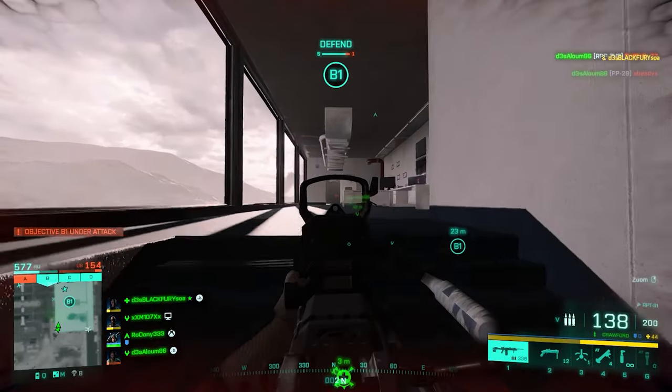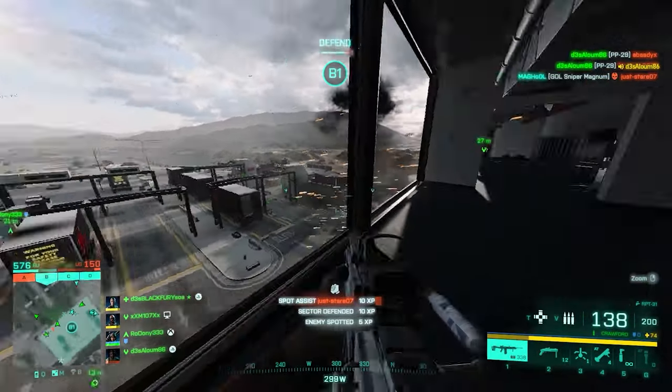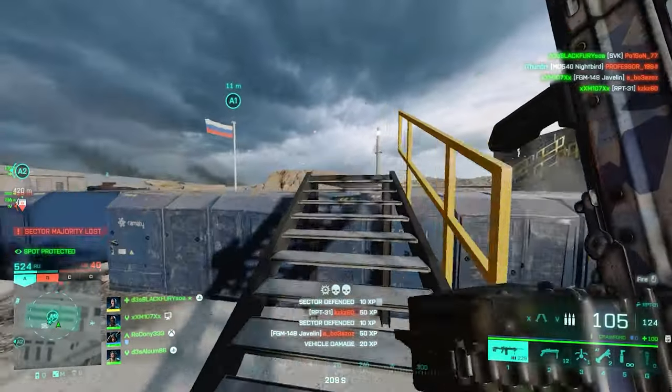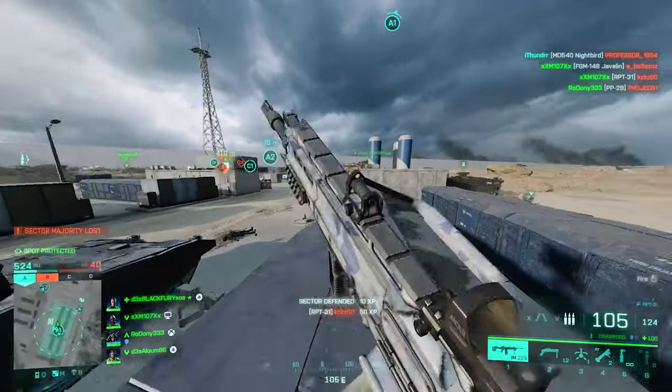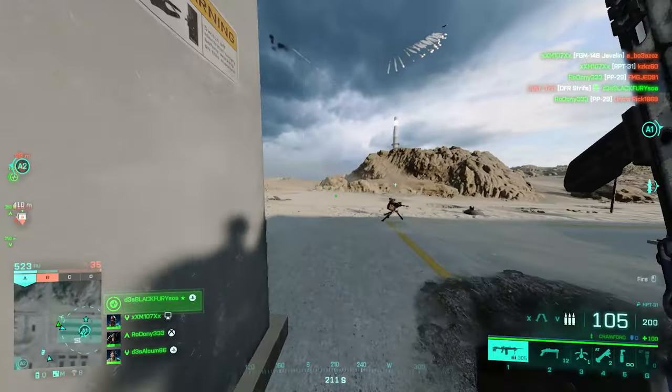For under barrel, I prefer the LWG Grip in the first slot with a bipod in the second to enable long range encounters with more accuracy. For ammo: High Power, Extended, Standard Issue, and High Power are your choices. For weapon sights, a Red Dot with an M22 3.5x should do the trick — and the RPT-31 setup should look like this.